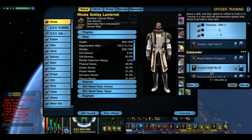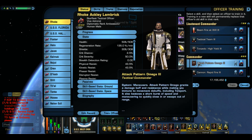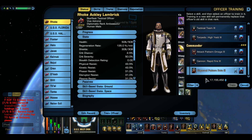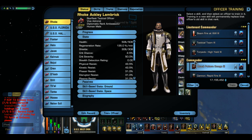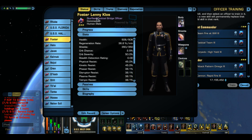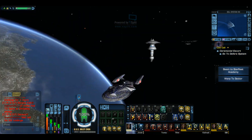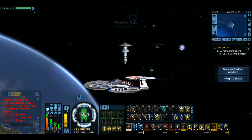These are the abilities I can train my guys with right now - which doesn't seem like much, but it's good. Like I can do attack pattern omega 3, which is really good since I actually fly that a lot, cannon rapid fire 3, and dispersal pattern beta 3. I can put this skill in the commander slot and this skill in the lieutenant commander slot. It's pretty cut and dry - it says it right here. That's the commander slot, and this is lieutenant commander.